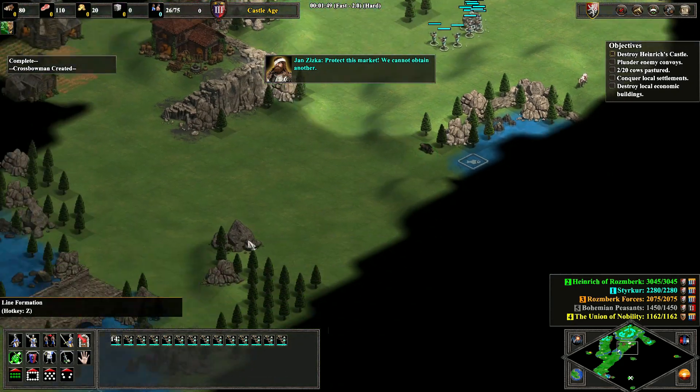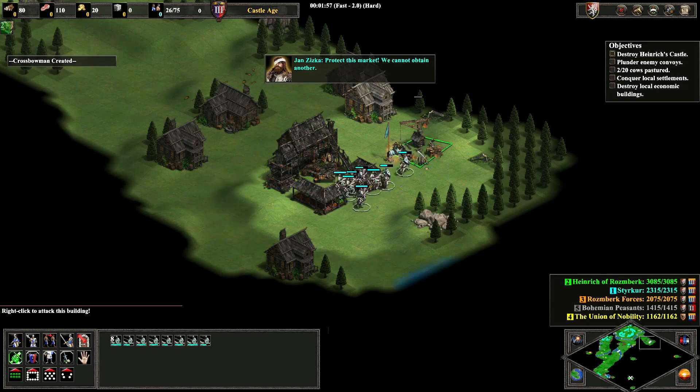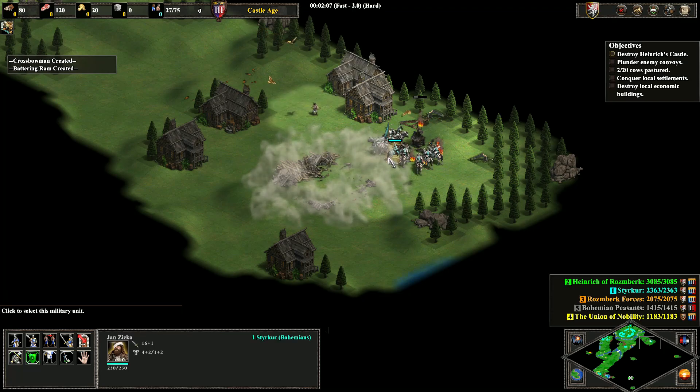After destroying this market and lumber camp, I'll rendezvous my knights and my crossbows to start and take out the green forces that are going to be in the way of my rams.